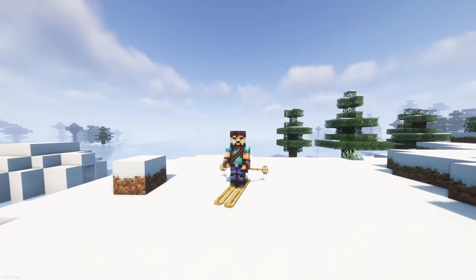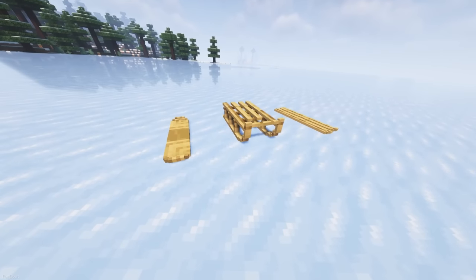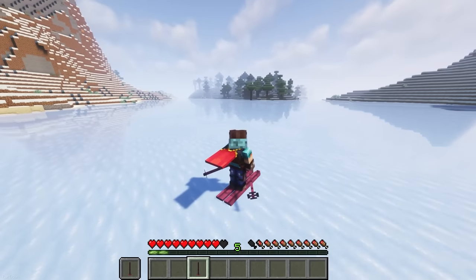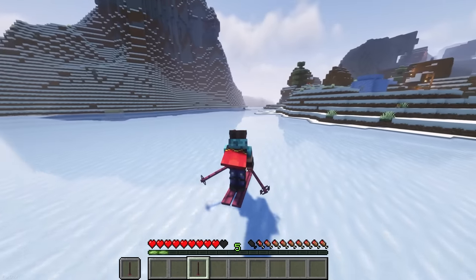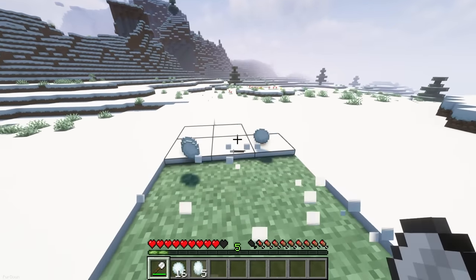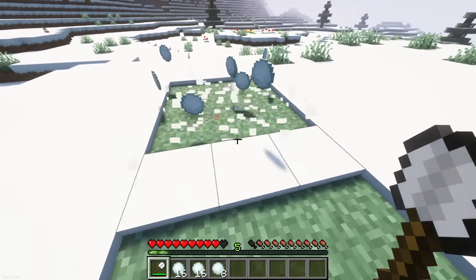The Skiing mod adds new items which let you traverse on snow — specifically Skis, Snowboards and Sleds. These can all be crafted or obtained from the Ski Merchant, who has a chance of spawning in Villages. When using Skis, you can place a Ski Stick in your main hand and offhand slots to increase your speed, and there are some different pullovers to keep you warm. The Snow Shovel can be used to break a 3x3 area of snow at once, so you can build your own courses.